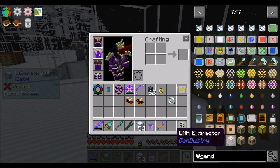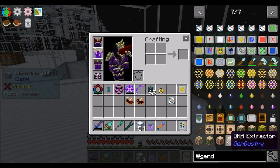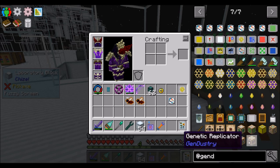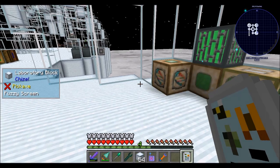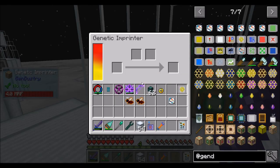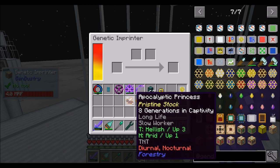Basically, the DNA extractor gets DNA out of bees. The genetic transposer or protein liquefier gets protein out of meat products like beef and stuff. Then you combine the two liquids in the genetic replicator with power and a full genetic template with all 13 chromosomes applied, and it will create a bee for you. But that's not what we want to do here — we want to take our existing apocalyptic bee and bump her up.